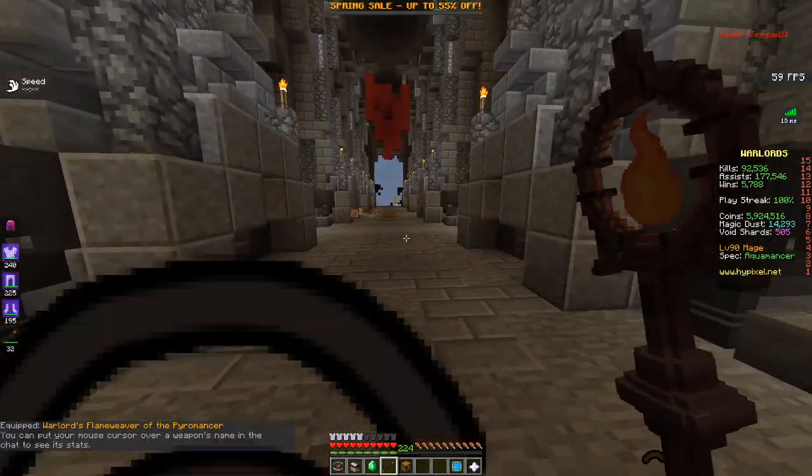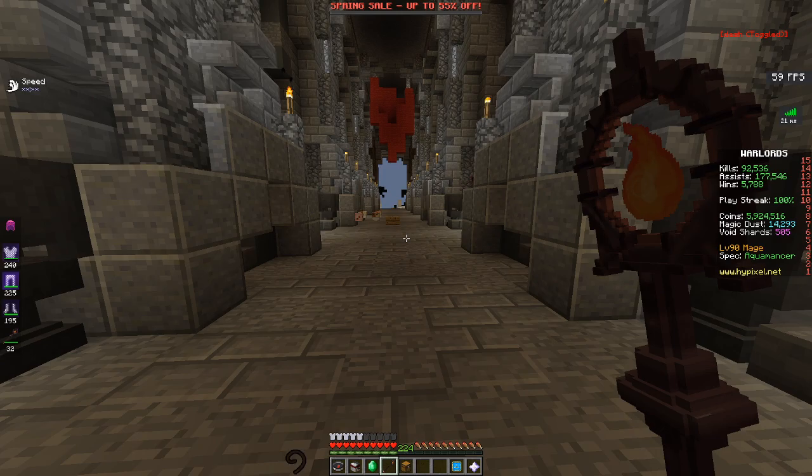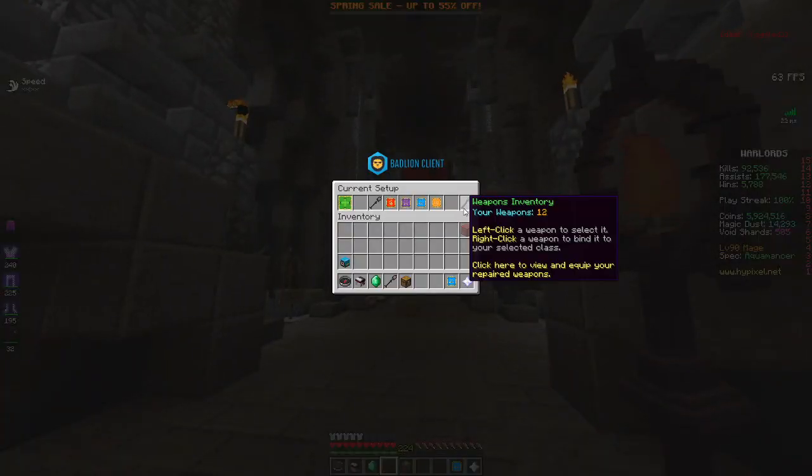This is what I was talking about — like some of the red textures, you can actually see the difference. Like you can see the difference within this fire. What's this called? Flame weaver. So yeah. Let me go back to the aqua weapon.